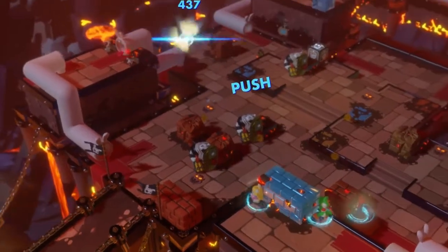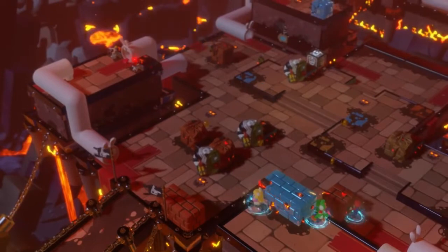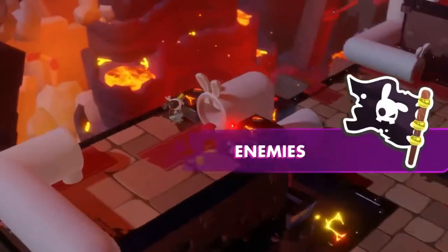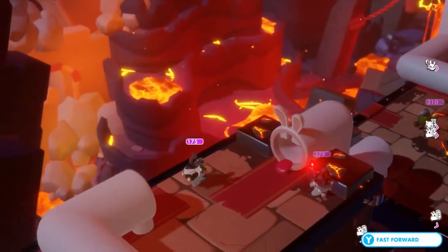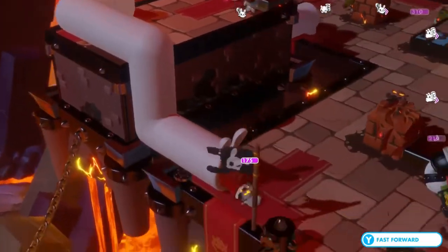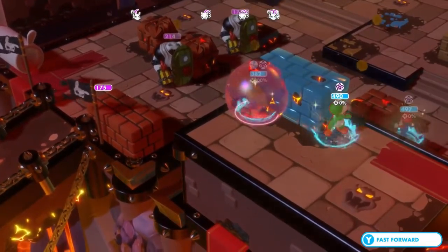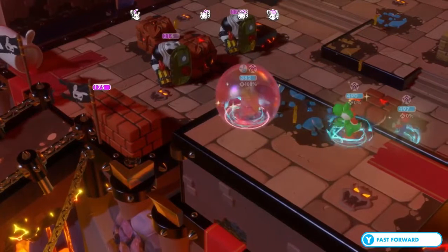Lastly, World 4 is The Lava Pit, which consists of the mayhem left behind by Bowser Jr., the main antagonist of the game. It has the hardest enemies; however, I feel like the stages themselves are the least complex out of the 4. But I guess that's okay since the enemies more than make up for it.